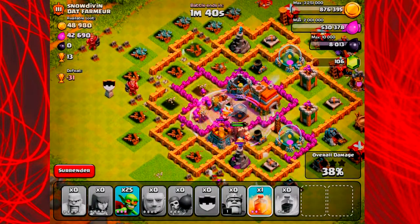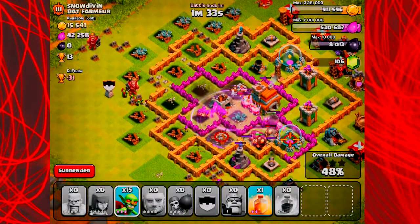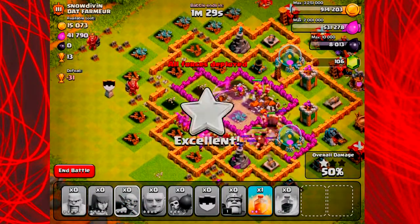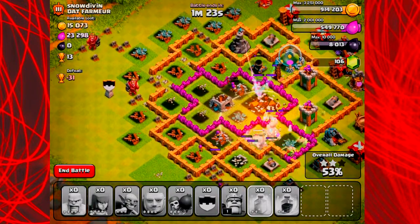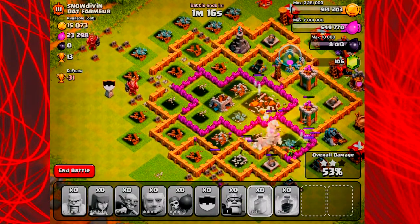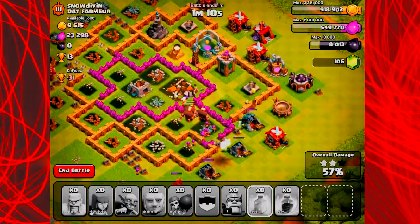I drop a rage spell right in the middle, which is going to enrage all the archers, barbarians, and giants, hopefully getting everybody in about one shot. Some of those giants are dying off because the cannons do a lot of work — they're only level 4 giants, two levels away from being maxed out. Hopefully I'll have giants maxed out in the near future. I'm also hoping to upgrade my spell factory so I can fit in a third heal spell.